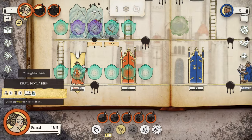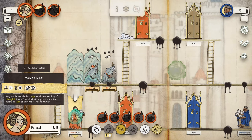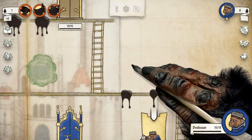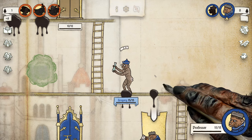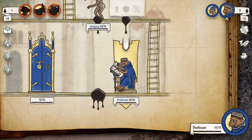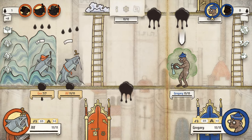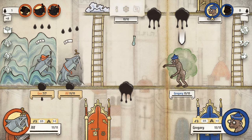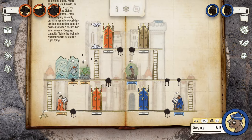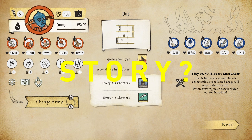So what is Inkulinati? In its most simple terms, it's a turn-based strategy game with details pulled from real medieval manuscripts. I feel it's a cross between a card-based game like Magic the Gathering and chess, and perhaps you could throw in a little bit of X-COM style gameplay. I think it's also a game that those who don't usually play video games could really get into.